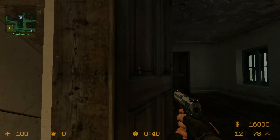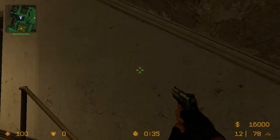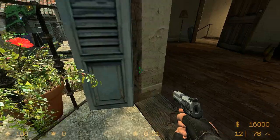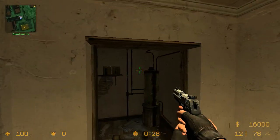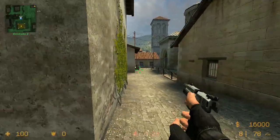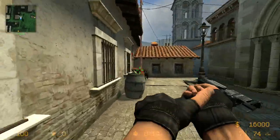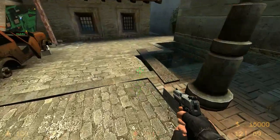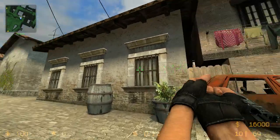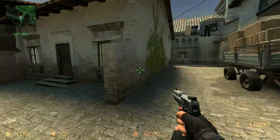This is called Baby Room. This is obviously Apartments. This is called Window Room, because terrorists can come up through the window and get into — this is called Boiler, because of the small boiler here. This is called Mid. Bench — people play here at this bench. This is called Mexican, this little underpass way right here. It's called Mexican. This is Alt Mid, stands for Alternate Mid.